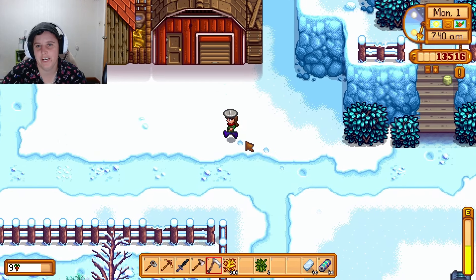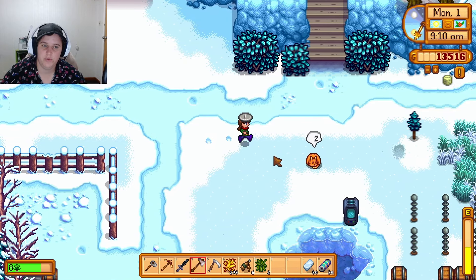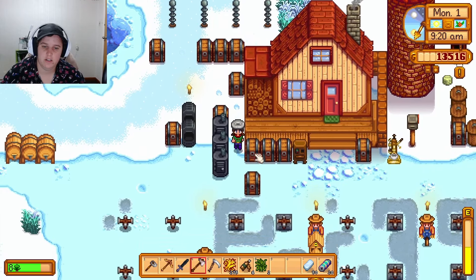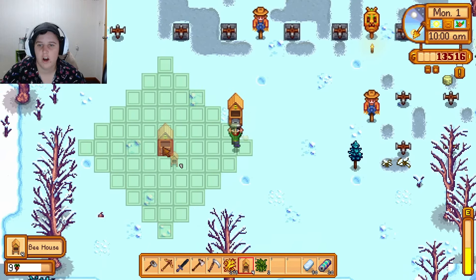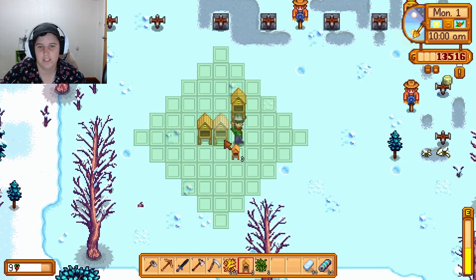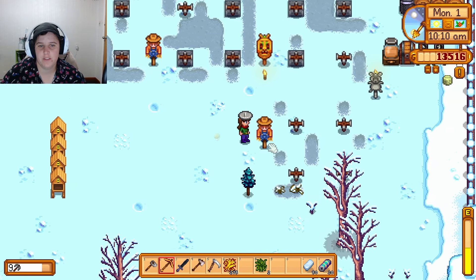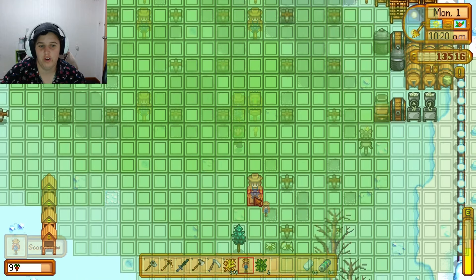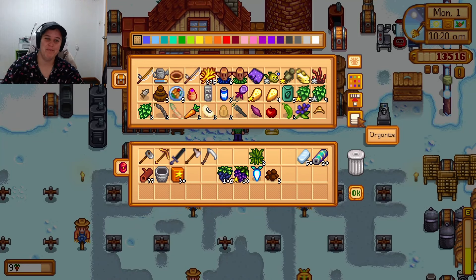We don't have to worry about better animal stuff right now. Let's go get the hardwood we need to finish this thing for Robin. This is the mod I wanted — the one that tells you the area of effect. My scarecrow layout is not optimizable at all. That's actually quite bad.